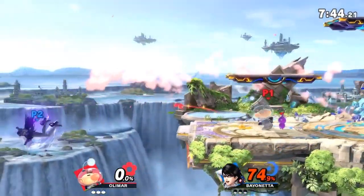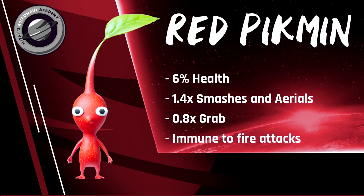Red Pikmin are the first Pikmin plucked in the set order, that order being red, yellow, blue, white, and purple. They have a 1.4x multiplier for damage and knockback on smashes and aerials, and have a 0.8x multiplier on throws.